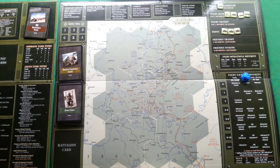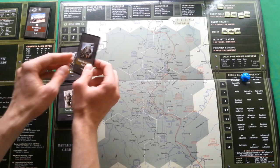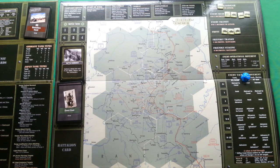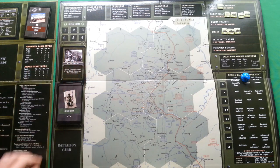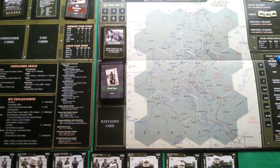We start the first week. First we draw a special condition card — it is Battle Hardened: subtract 2 stress from each skilled, veteran, or ace commander. I can only dream of having skilled, veteran, or ace commanders, so this card does nothing for us. Now I choose my targets and decide which units fight which enemy.